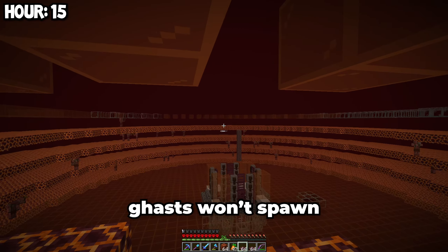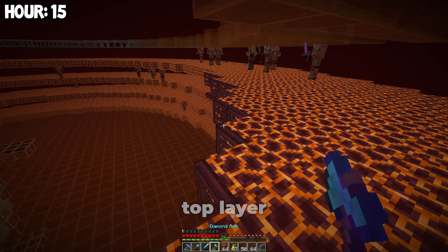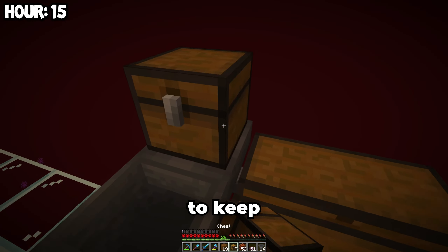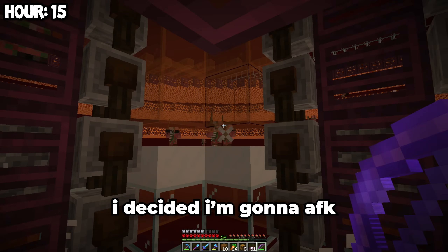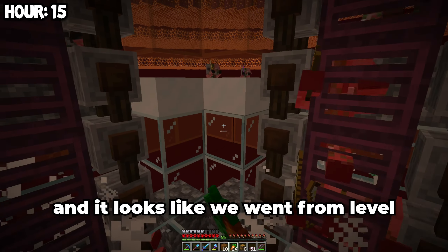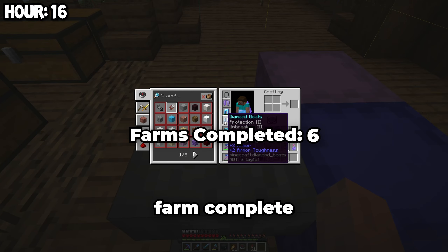We need to add some glass so ghasts won't spawn. Now we just need to add some trapdoors to this top layer. Then we can add some chests to keep all the loot we get in. The farm is complete now, and I decided I'm going to AFK for 10 minutes to see what level I can get to. It's been 10 minutes and it looks like we went from level 54 to level 89, which is pretty good. That is the next farm complete.